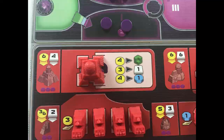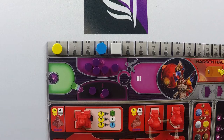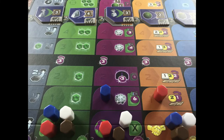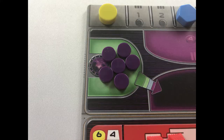The second action is to start a Gaia project if you have an available Gaiaformer and have access to a purple Transdim planet. Gaiaformers are gained by advancing on the purple Gaia project research track. First, spend power by moving it from bowls 1, 2 or 3 into the Gaia area of your player board and place the Gaiaformer on the Transdim planet. The number of power required is determined by the position on the Gaia project research track — at levels 1 and 2, the cost is 6 power. While a Gaiaformer is on a planet, that planet is accessible to that faction, but not accessible from that faction when looking at adjacency. Gaiaformers are resolved in the Gaia phase in the following round.